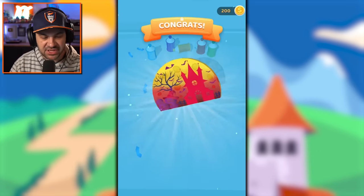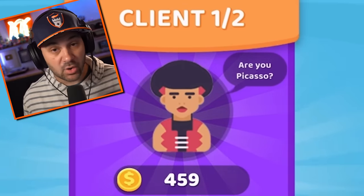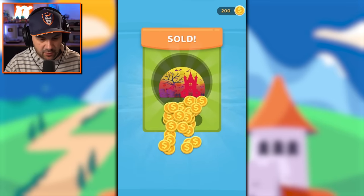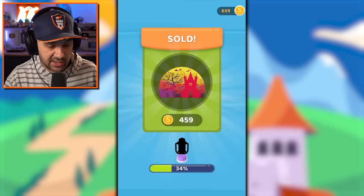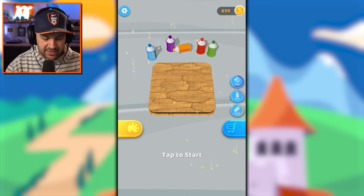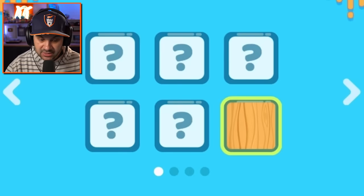It is done. Are you Picasso? I could be, perhaps — I'll accept that. Did I just sell this thing for 459 dollars? That's pretty good. I'm making stuff before I even know who's going to buy it — that seems like a bit of a risk, but whatever. Oh, we can get different kinds of wood, that's cool.